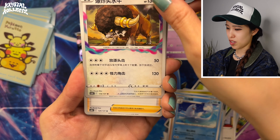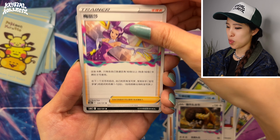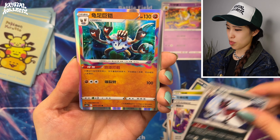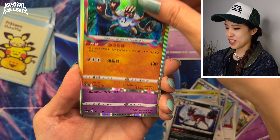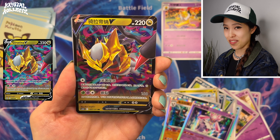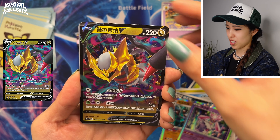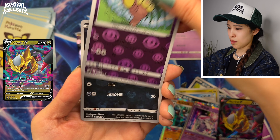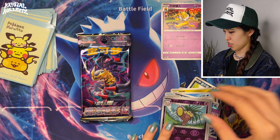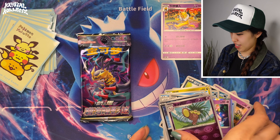There's Buffalant, another Lost Zone card — you can tell by the little swirls. Fantina full art is also pullable from this set. We saw Barbaracle. Oh, at least we got another Giratina V — not the Alt Art, but I do like it. The different colors in the Lost Zone are really nice. In the TCG the Lost Zone is basically worse than a discard pile because you can't recover those cards.